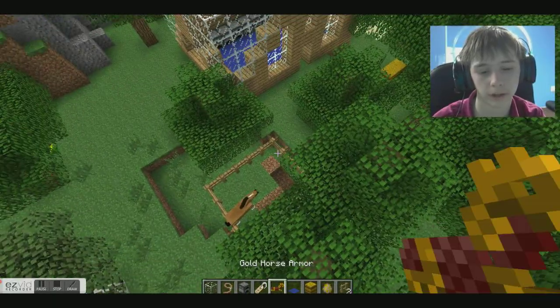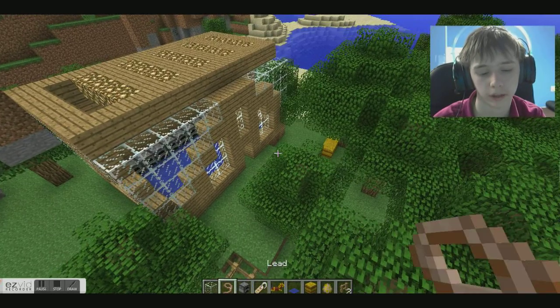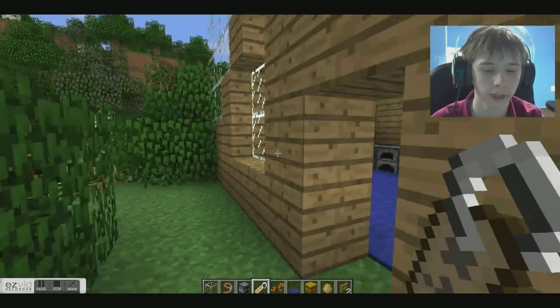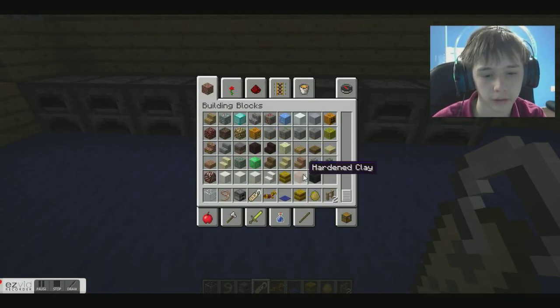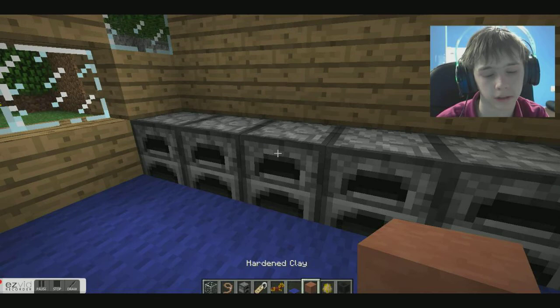I don't have a lot of armor or whatever, but the armor is right here as you can see — armor, name tag, and then the lead thing. I don't have to use any of them. I did get on a horse before but I don't know how to get back on it. The carpet looks boss and awesome, and there are two more things — hardy clay and a dark oak coal.